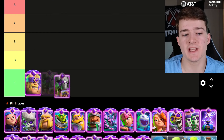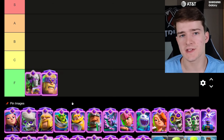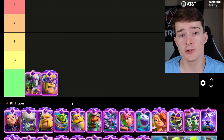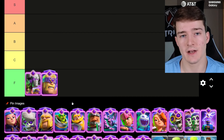The second worst evolution in the game currently, also going in F tier, is the Evolved Battle Ram. With all the stun cards in the game and all the buildings, it's really hard to get it to reach the tower. Also, with the Goblin Stein getting added and the Evolved Electro Dragon, those are two other counters to the Evolved Battle Ram. You're just much better off using the Ram Rider in your Pekka deck.